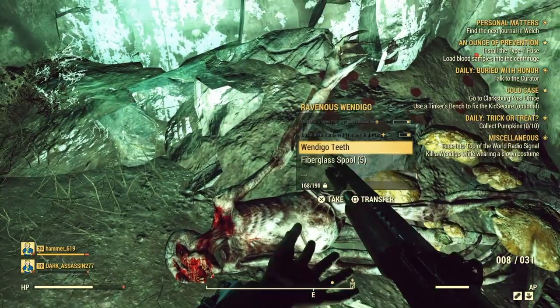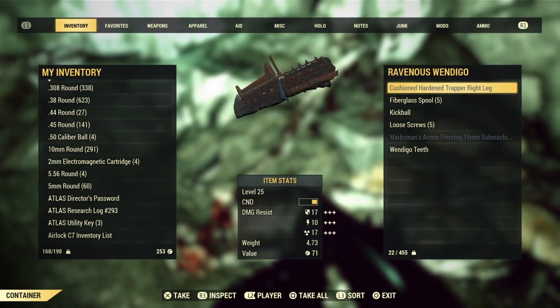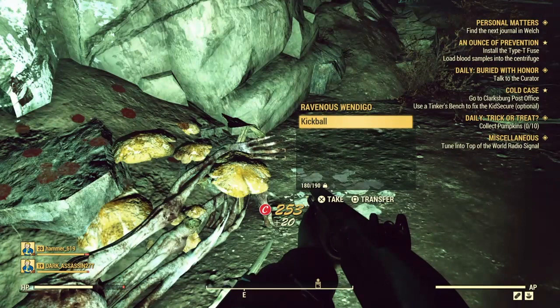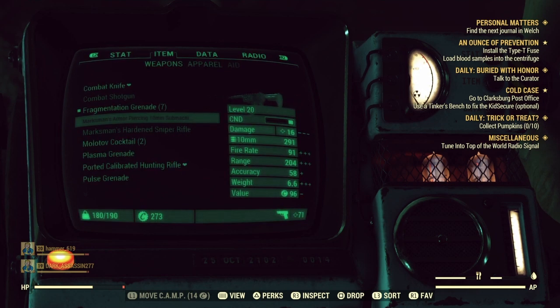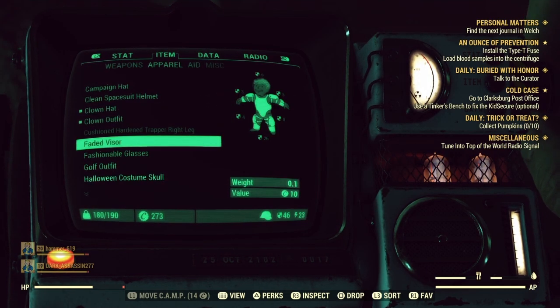I killed it — Wendigo teeth! Oh my god dude! We read that they turned into the Wendigo — one of them was the Wendigo. Wendigo teeth. Was there anything in there? Because they also consumed you and meat — that's how the myth goes. I got a level 20 marksman's armor-piercing 10mm SMG! I got Wendigo teeth. Nice.